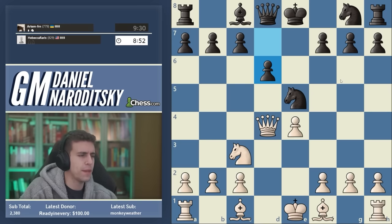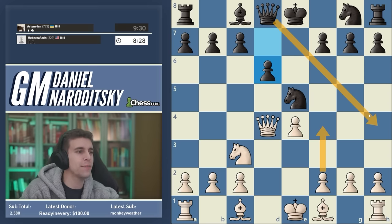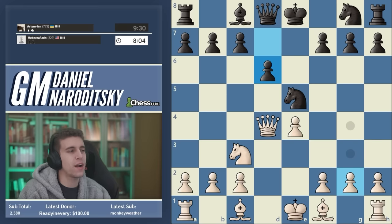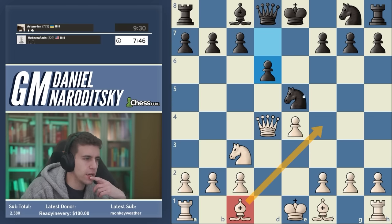The obvious move is f4, on the tip of most people's tongues. But whenever you push a pawn like this, be aware of the weaknesses created. In response to f4, black has the very unpleasant check on h4. We can't really go g3 because that allows the knight to sneak into f3, forking our queen. We could play f4, queen h4 check, queen f2 — but do we really want to trade queens when we have a lead in development, the bishop pair, and a huge center? Instead, let's develop the dark-square bishop.